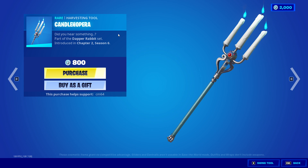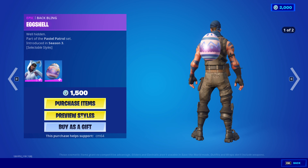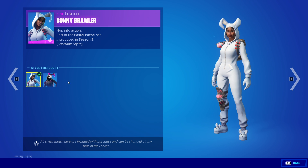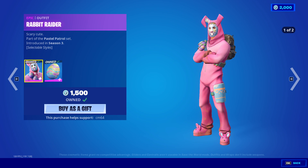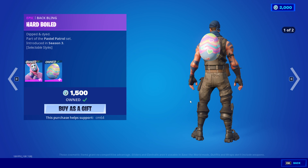Very nice. Bunny Brawler with battling edge, shell, SLS default, and rotten egg — same thing for her. The Rabbit Raider with the battling hardball — same styles for him.